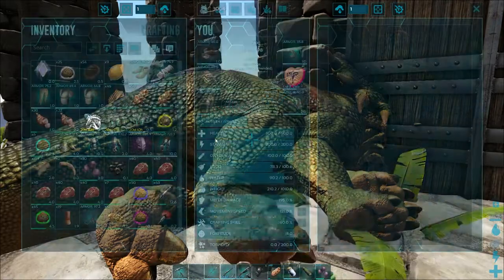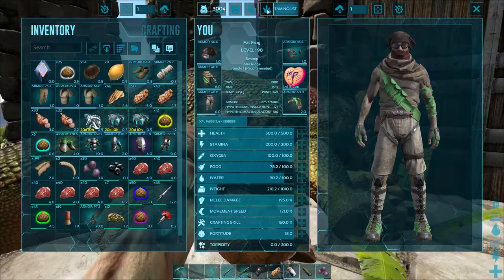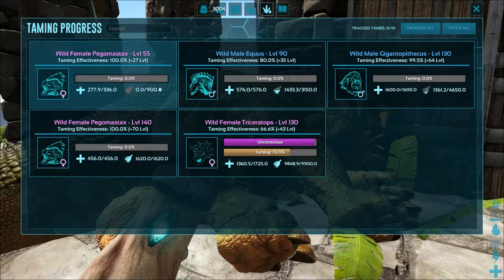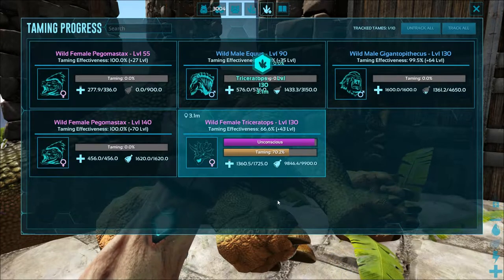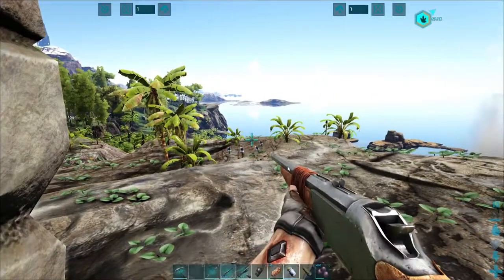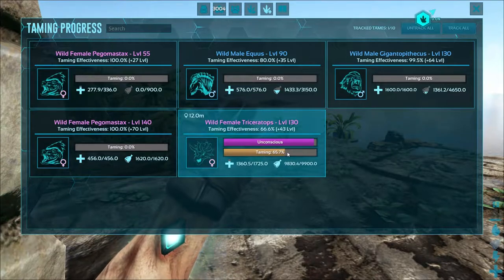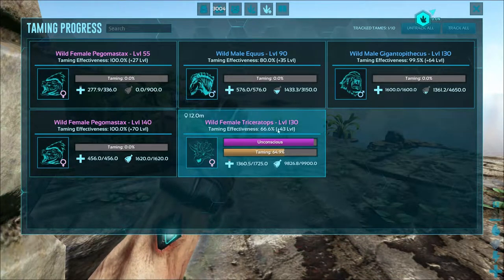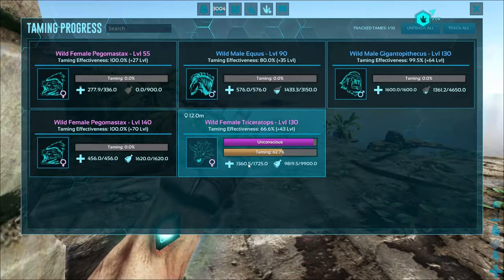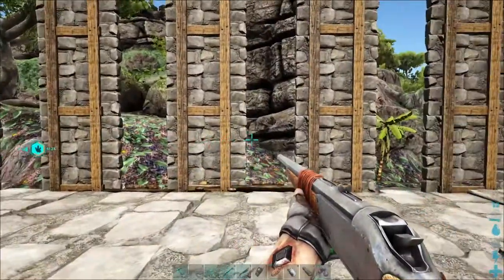Another useful feature: go up to the taming list at the top of your screen — it's the little footprint icon with a plus on it. This gives you a list of everything you're currently taming. I've got this Triceratops traced on the list, and as you walk around gathering resources, you can check it to see how far the taming bar has progressed, the current taming effectiveness, health, and even the creature's location on the map.